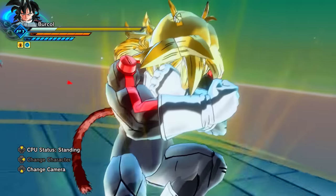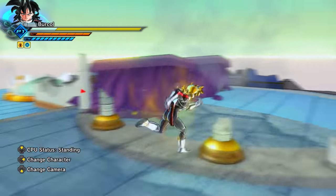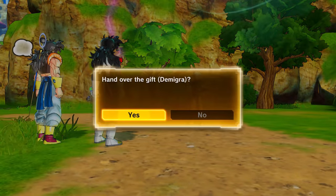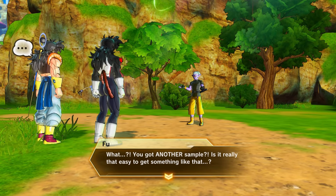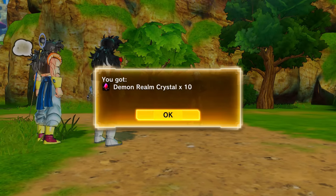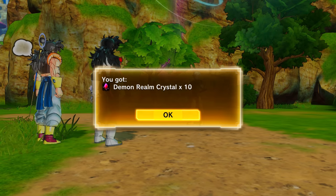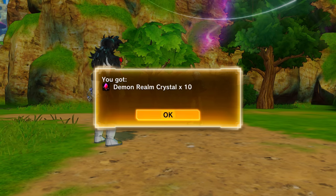If you've already unlocked Final Form Mirror, Demon God Demigra, and Final Form Grotesque Merge via gifts, and then get those gifts again and hand them to Fu in Conton City, instead of re-unlocking those characters he will give you 10 Demon Realm Crystals — which are exceptionally useful for QQ Bangs. That's why you may see the speaker holding 10 of the Mirror Gift just in case Demon Crystals are needed quickly.